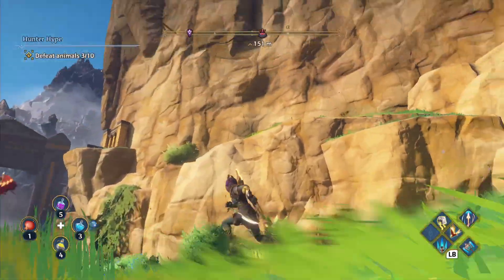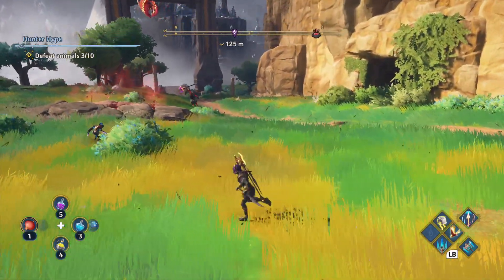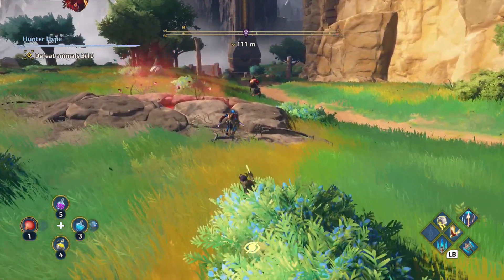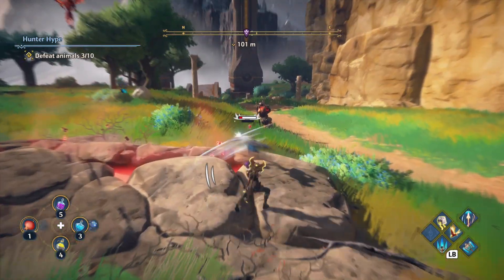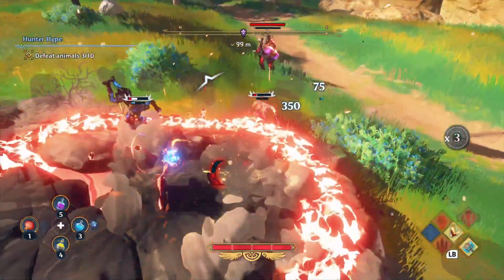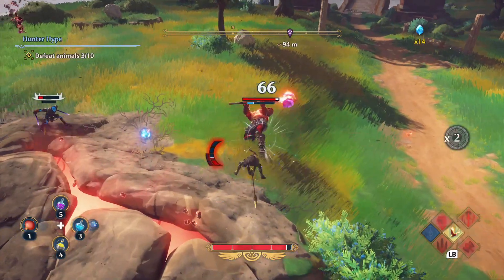These are definitely worth getting — some of the level 3 mounts. If you don't know, you can obviously get mounts in the game and it means you've got a lot more stamina, so basically you can get across the map a lot quicker with level 3 creatures, which tend to be Pegasus and the unicorns. I do believe later on in the game we're going to come across things like bears as well, but for now these are some of the best mounts you can get.